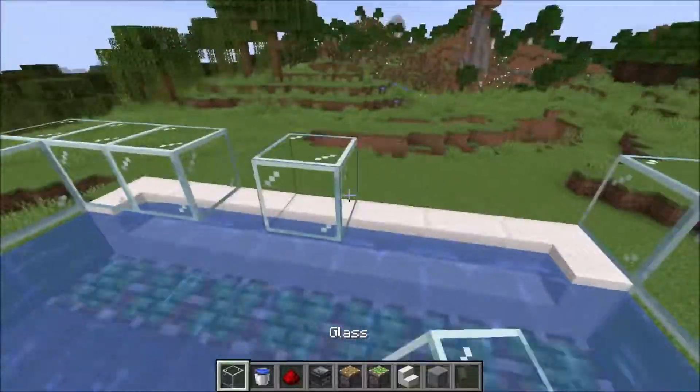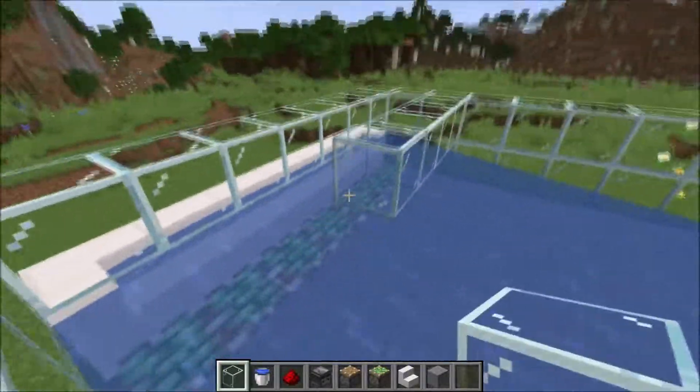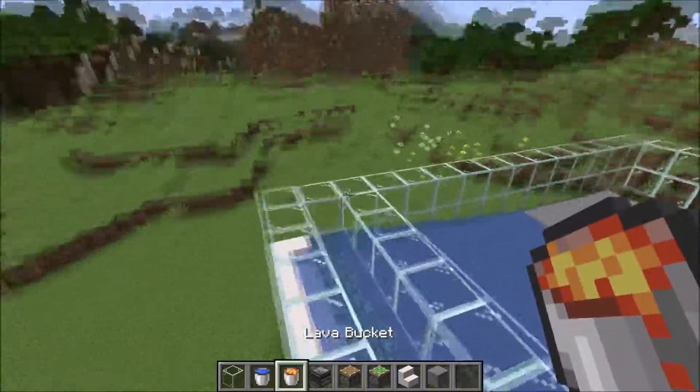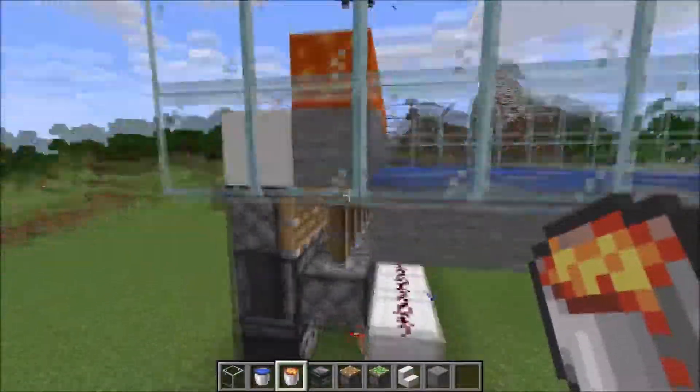And close it up with glass. Then leave one block open and do another row of glass like this, so it will look like this. Now we take lava and put it right here. Now you see we got here a little stone generator.